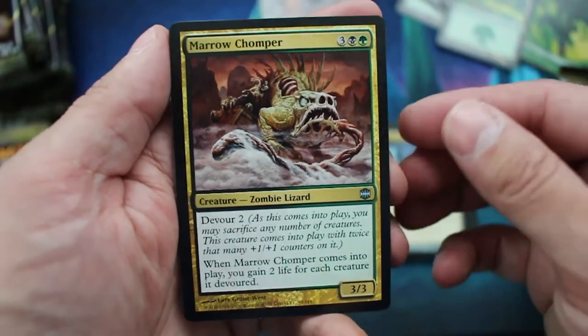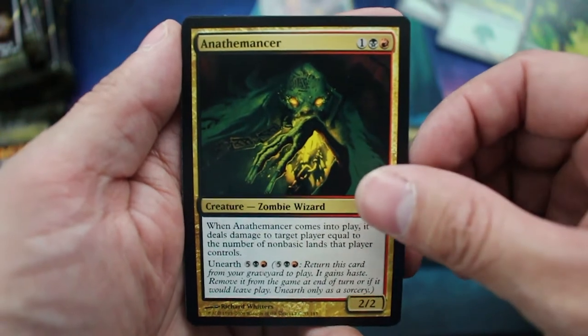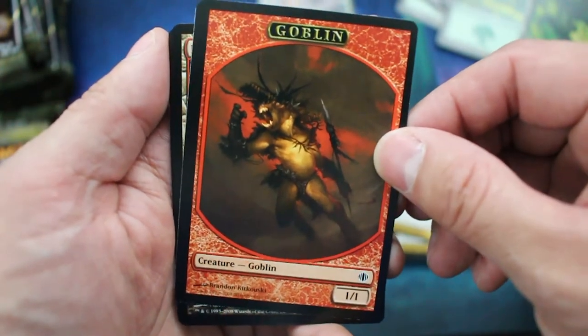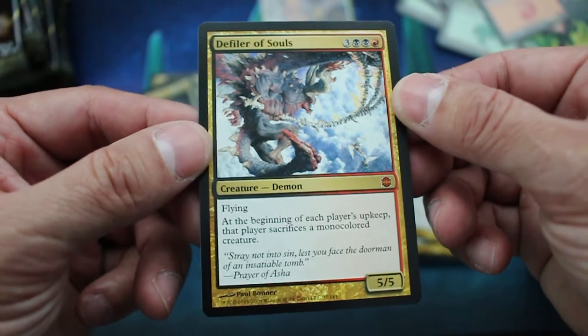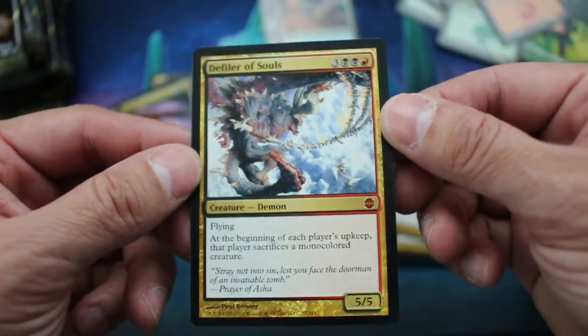Marrow Chomper. Anthromancer, Goblin Token — cool looking Goblin Token — and Defiler of Souls. Flying. At the beginning of each player's upkeep, that player sacrifices a monocolored creature.